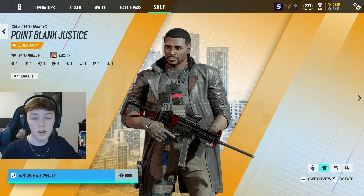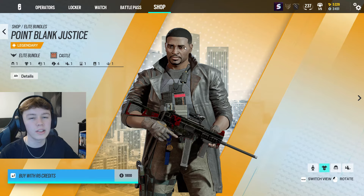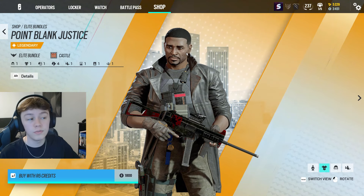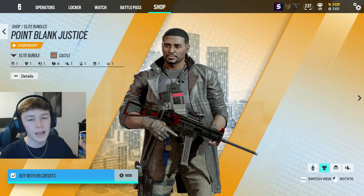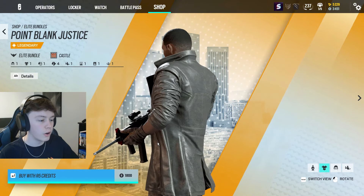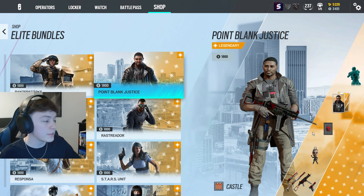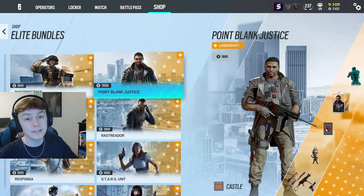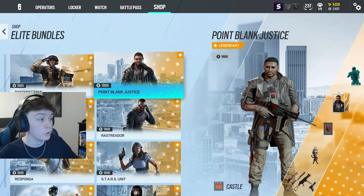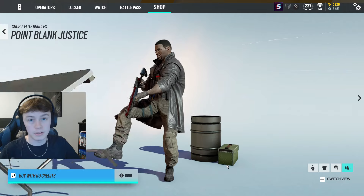The next Elite skin is going to be the Castle Elite skin. It's kind of bland — I wish it had a little bit more detail. The uniform is kind of cool, but I really don't like the headgear; I wish they'd done something at least a little bit interesting there. You can mix and match headgears though — I think he actually has one that's like a clown mask, and I could picture that making it look kind of like a Payday skin. One of the better things about this Elite skin is the gadget skin — it actually has one of the better gadget skins in the entire game, changing the way his barricade looks and putting a red dog on it, which is kind of awesome. As a whole, the skin is not too bad, just little nitpicky things I don't like.